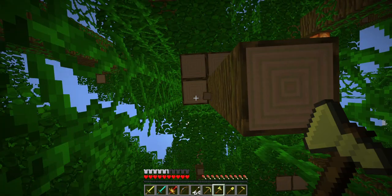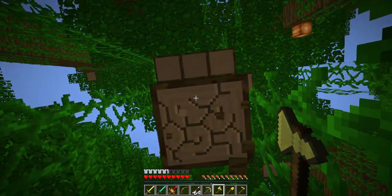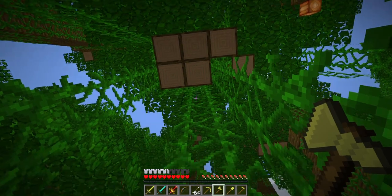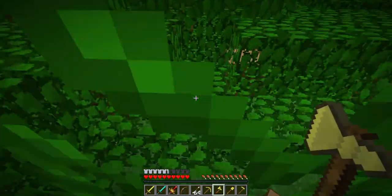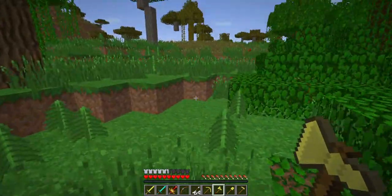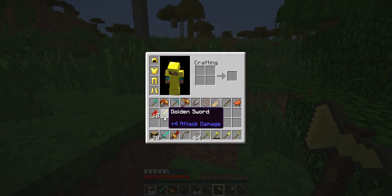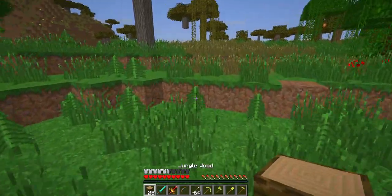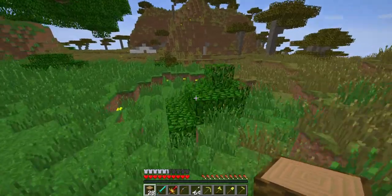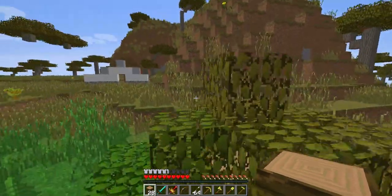All I need to do in survival mode is survive and not lose all my items. There are also zombies. We're just cutting down the trees to build. I'll take my golden sword back into the inventory. Now I can build some more of my fortress and it will become unstoppable.